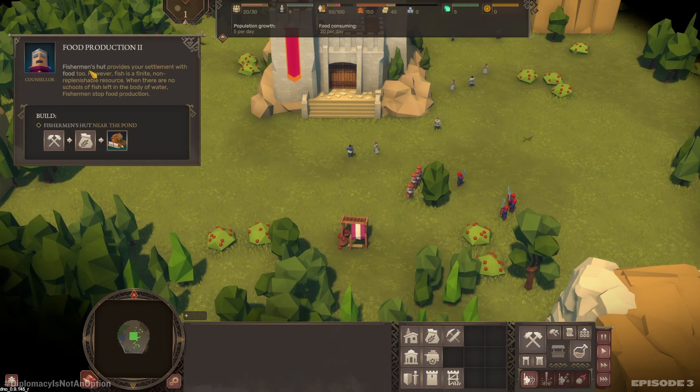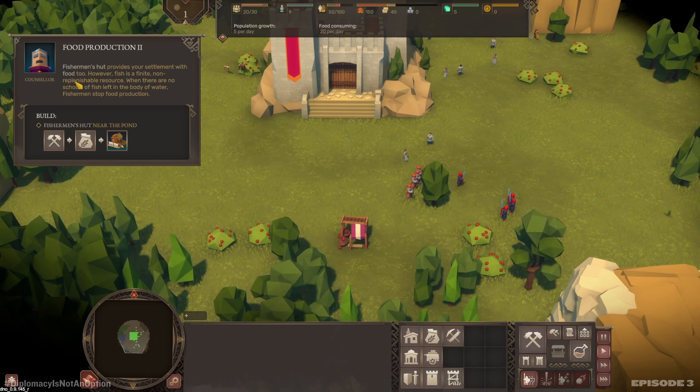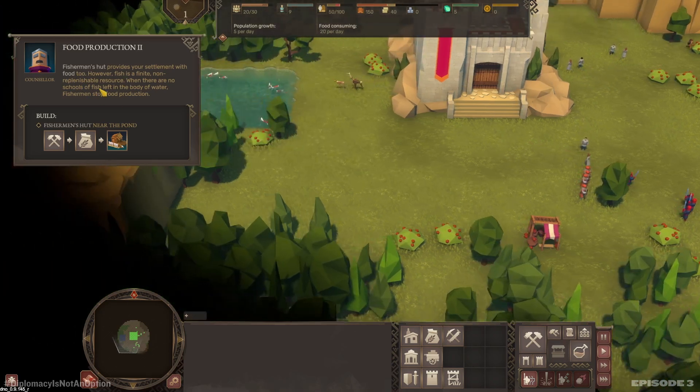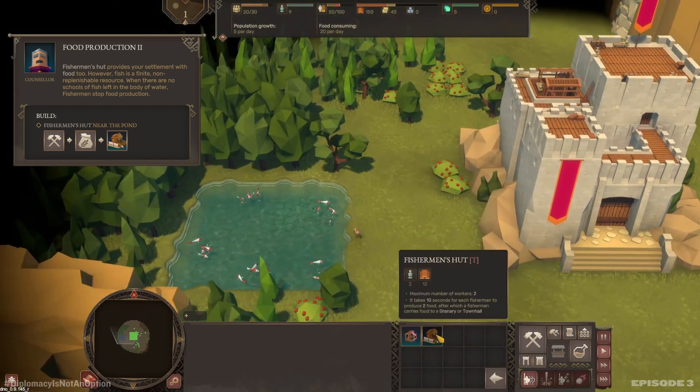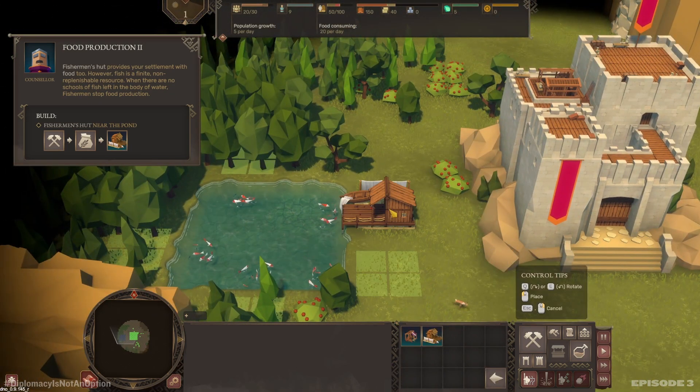The Fisherman's Hut provides your settlement with food too. However, fish is a finite, non-replenishable resource. When there are no schools of fish left in the body of water, fishermen stop food production. Let's put it right here.